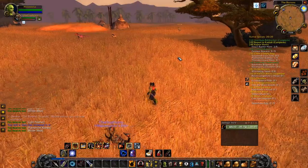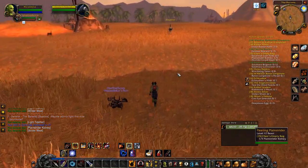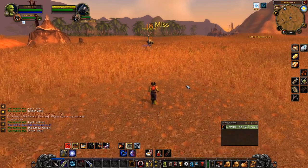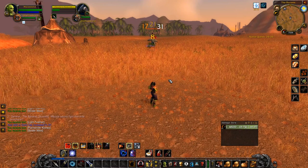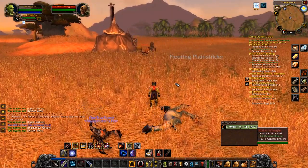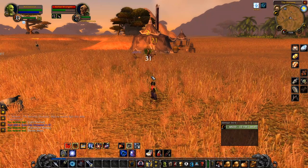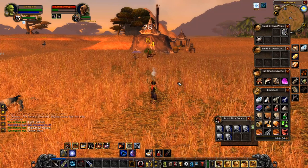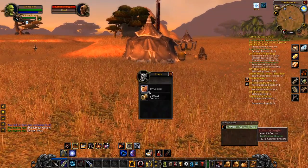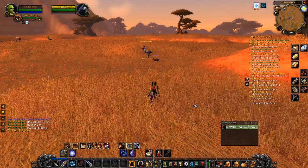We do need more centaurs. If this is a centaur camp up here I will be happy — it is! We'll take on some centaurs here to try to get those bracers, because it will free up an inventory slot as well. Let's see if we can get some bracers from you. Scorp is hungry, let's give him some tough jerky meat. We got one bracers — we need how many? Fifteen. We're at four out of fifteen. So begins the grind.